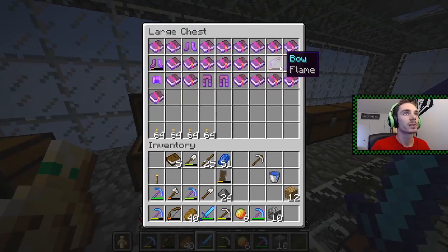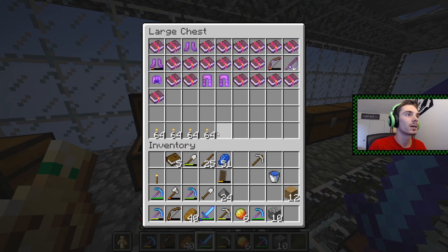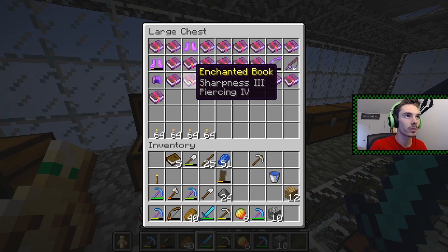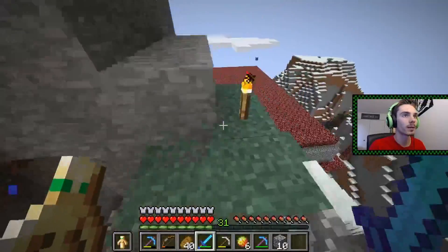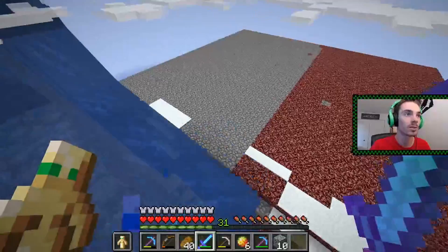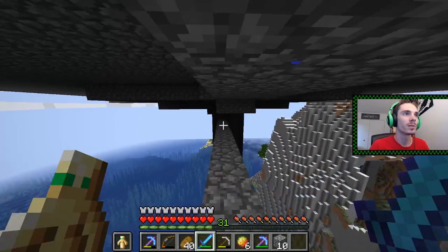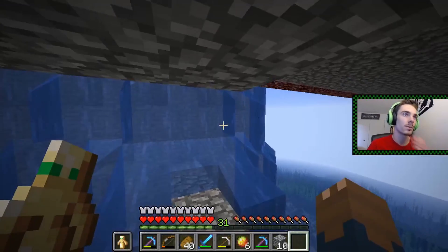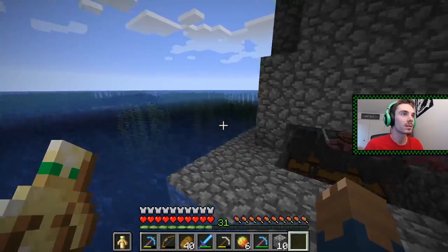We have a bunch of enchantments here. We have a bow that's got flame and such. I think what we want to do is try to get our bow upgraded. We have a pretty good sword; we could use a bit more like Sharpness 3, so we'll work on that. The other big thing we did: we finished the mob spawner. I realize it's built with netherrack — that's because it took way too long to get all that cobblestone, so I decided to use the netherrack we had since we had several stacks of it.